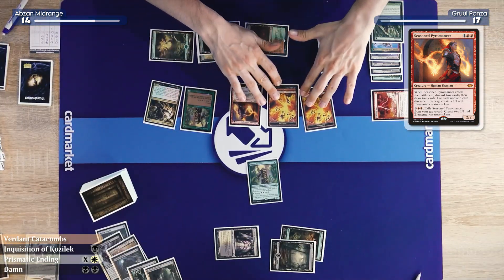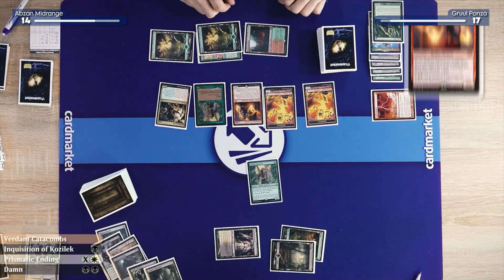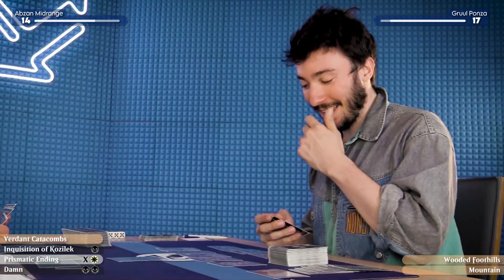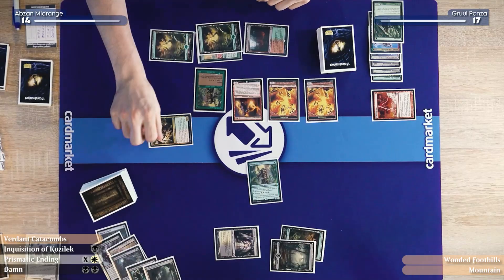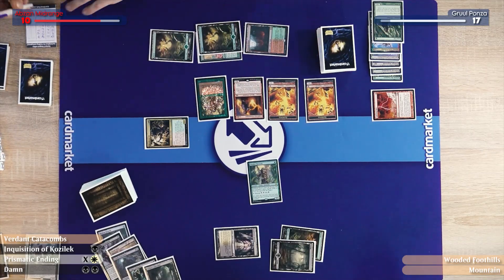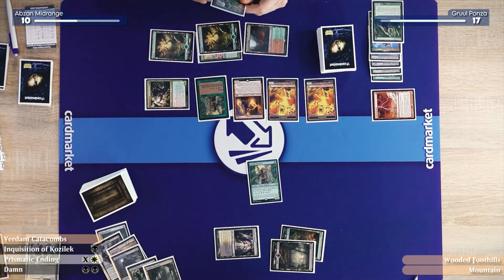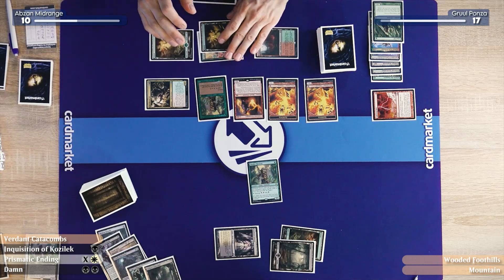My board just got real busy — no social distancing. Draw two cards. That's what I call a downgrade. I'm going to declare attacks — get in at ya. I'll go down to 10. And I'll pass the turn over to you.